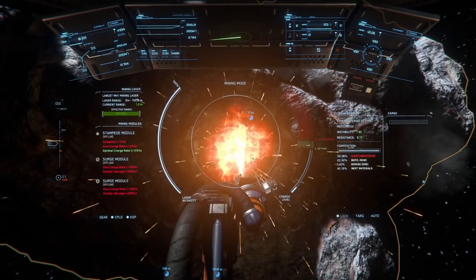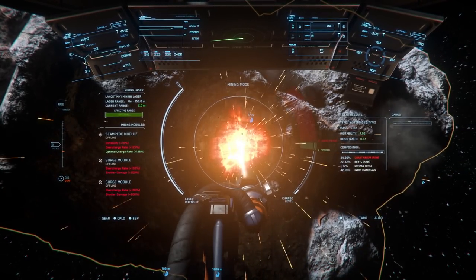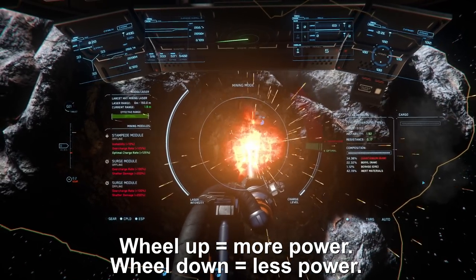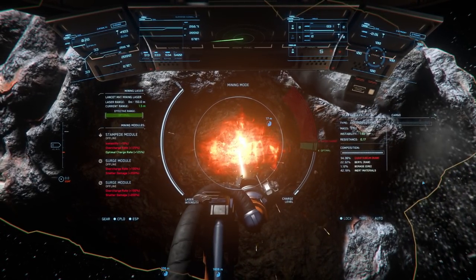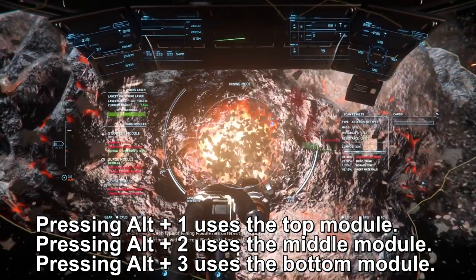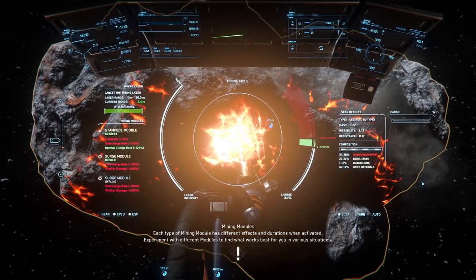To pull out your mining laser, you press M on your keyboard. To control the mining laser's power, use your mouse wheel up and wheel down. Make sure you're in the optimal range, as this puts the most heat into the rock possible. I am now going to pump a surge by hitting Alt-F2, and immediately afterwards hit my stampede by pressing Alt-F1.